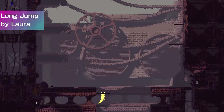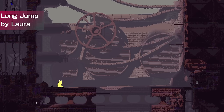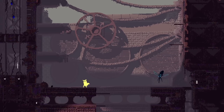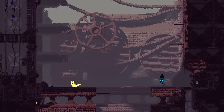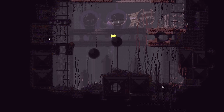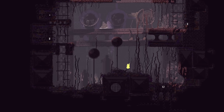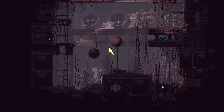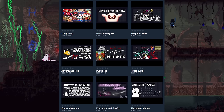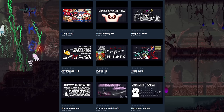Long Jump by Laura adds yet another Mario maneuver to Rain World. It's a bit trickier than the triple jump — the movements are forward, backward, forward, and then jump to activate it. The long jump is basically a faster leap at the cost of Slugcat going less far. It's a pretty fun movement to do, and fun to chain with Artificer's jump. Laura has released a bunch of movement mods, so if you're interested in Rain World movement, check out all their mods.